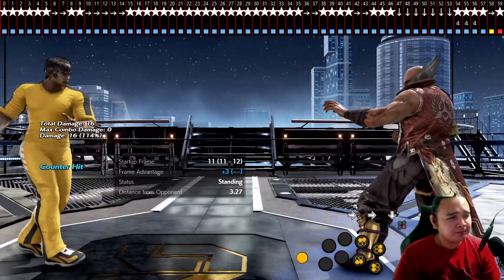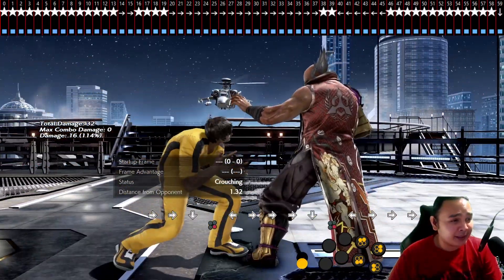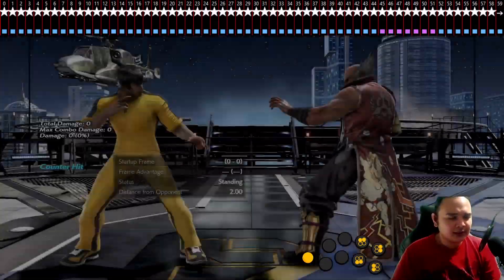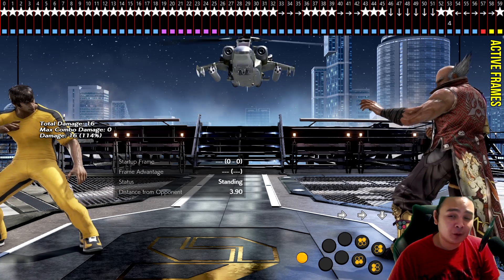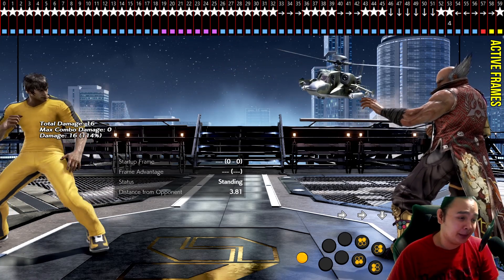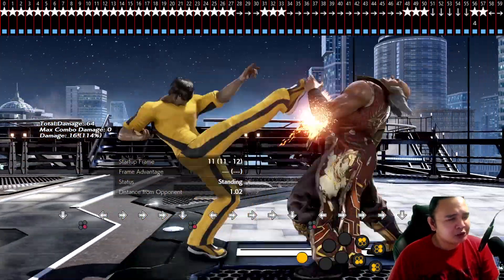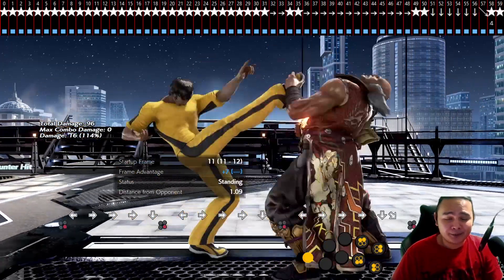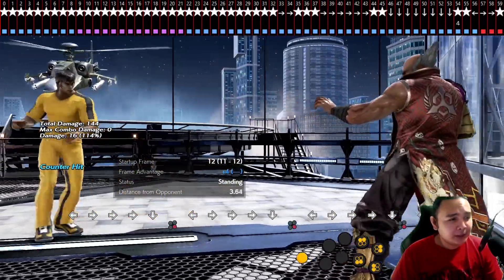Look above your screen where the Tekken Bot Prime display is. As I hit Heihachi, there's going to be a yellow frame — those yellow frames are the active frames, the frame when the while standing 4 hit. Your goal should be to input the back-forward as fast as you can so that you input them before or on the yellow frame. That's how you should practice this.